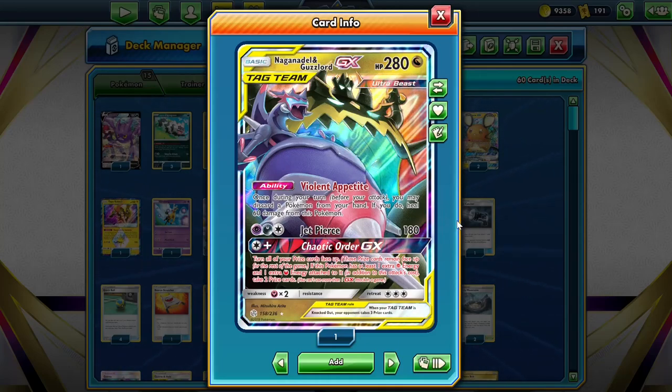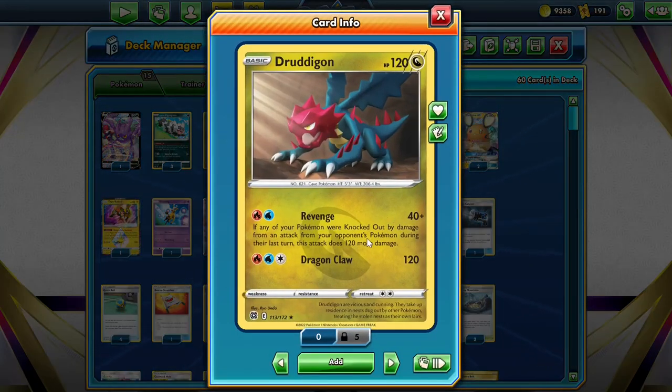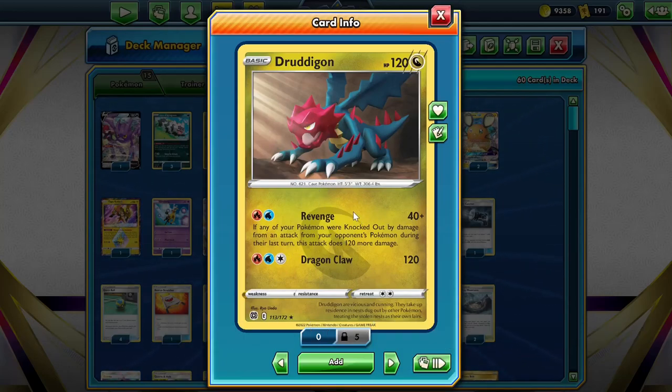The Nag Guz GX attack is also really useful against single-prize decks. Our final attacker is Dredigan's Ritz's Revenge — it does 40 damage, but if one of our Pokemon was knocked out last turn, it does 120 more damage, so we do 160 damage total, which is enough to knock out Dedenne. It's a really efficient attack because if we can power it up with a Double Dragon Energy, and it's a single-prize attacker, we can make the prize trade more in our favour if we need to.